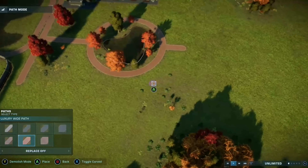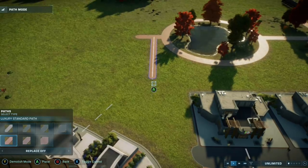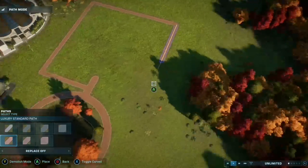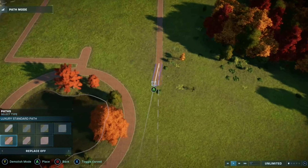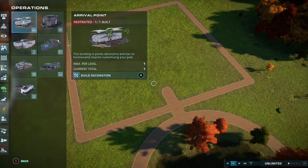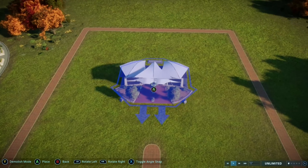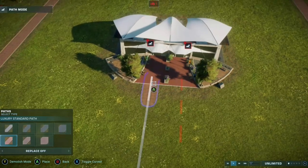The first non-dinosaur creature I think should be in this DLC is the Megalodon. This is the perfect time for Frontier to implement it, especially in a DLC dedicated to non-marine reptiles and branching into other genus regions. It's easily top five for most demanded creatures in Jurassic World Evolution 2 — some of my most-viewed videos include Megalodons in the thumbnail. If there's ever a time to introduce the Megalodon, a non-dinosaur DLC is that perfect opportunity.